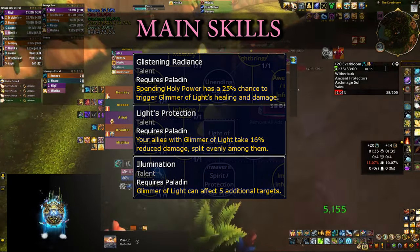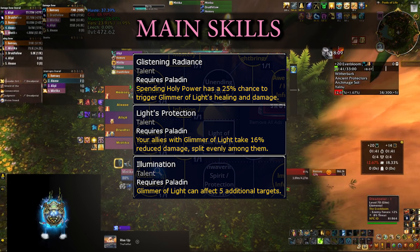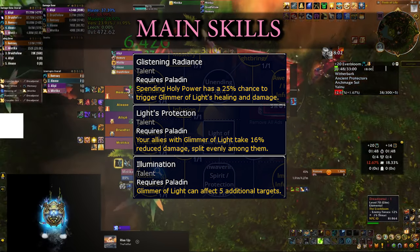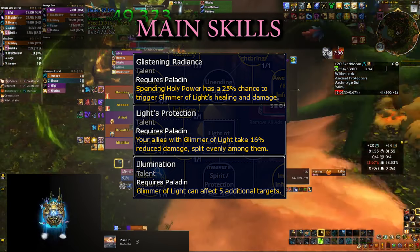The talents regarding Glimmer of Light are very powerful. For example, they affect everybody in your party — all five members. The effect can be triggered not only by Holy Shock but by spending Holy Power in general, and you also get damage reduction on all targets that currently have Glimmer of Light on them. There are even more skills that synergize with Glimmer of Light and Holy Shock, but we'll talk about those in the cooldowns section.